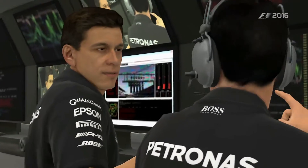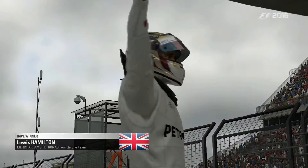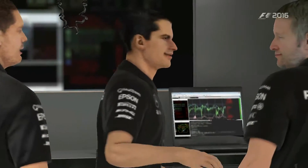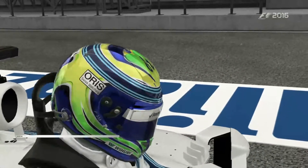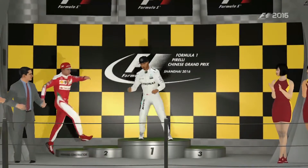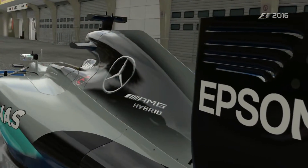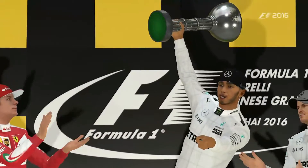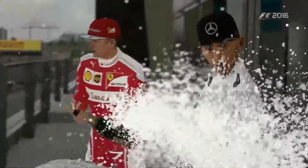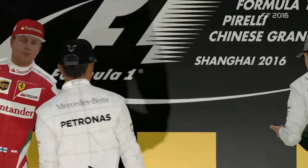A great win for the Mercedes team today. It's all about maintaining that speed consistently over a stint, over a race distance — being smooth on the controls and gentle on the tyres. That's really where the race was won today. It looks like Kimi Räikkönen got P2, Hamilton was the winner, and Rosberg P3 — quite a good podium. Although of course the Mercedes is going to be dominant on both spots on the podium.